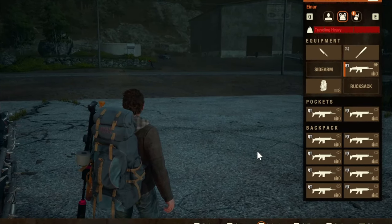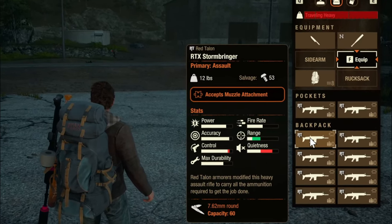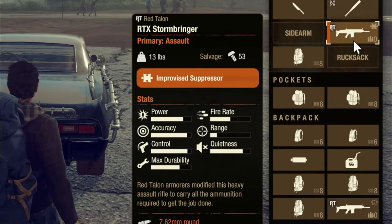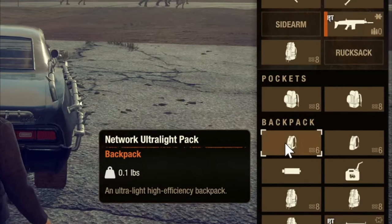Duplicating in Update 29 in State of Decay 2 is as simple as crafting or using a weapon attachment. First, make sure your inventory is full with at least the item you want to duplicate.